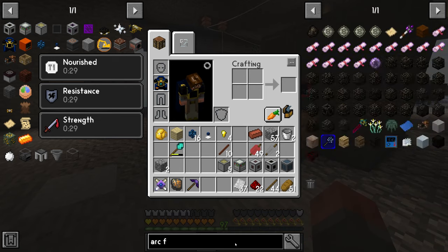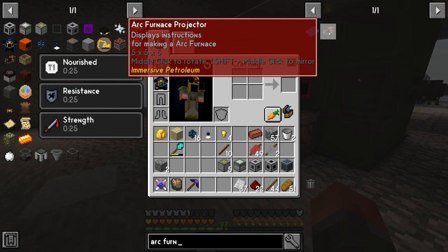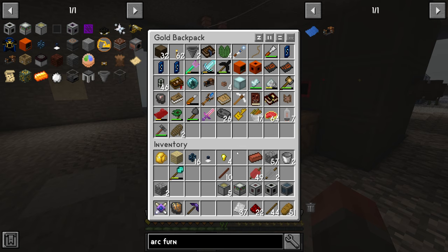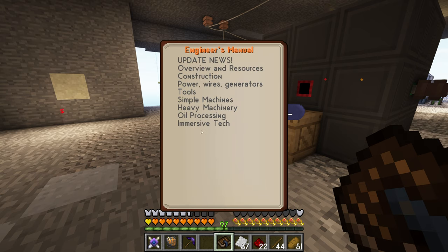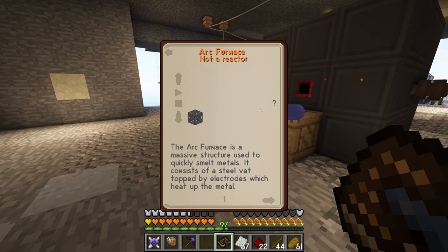One of the things next we're up to is going to be the arc furnace — not the arc reactor, but the arc furnace. First of all we need the electrodes, and then we also need the arc furnace itself. I need the book to be able to see how much stuff that is — it's going to be a lot.